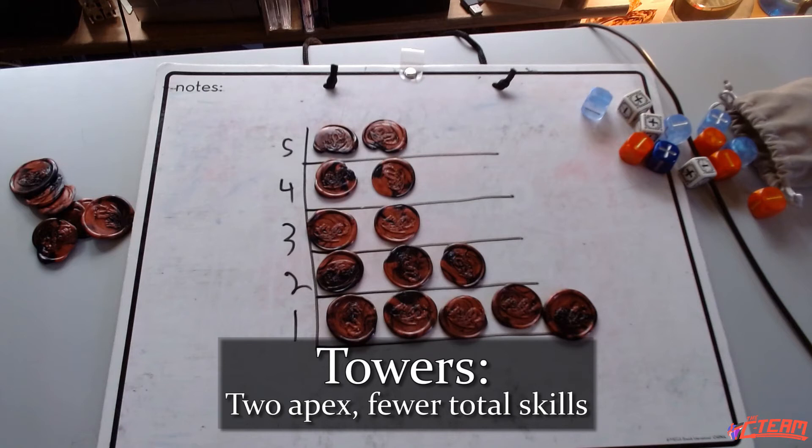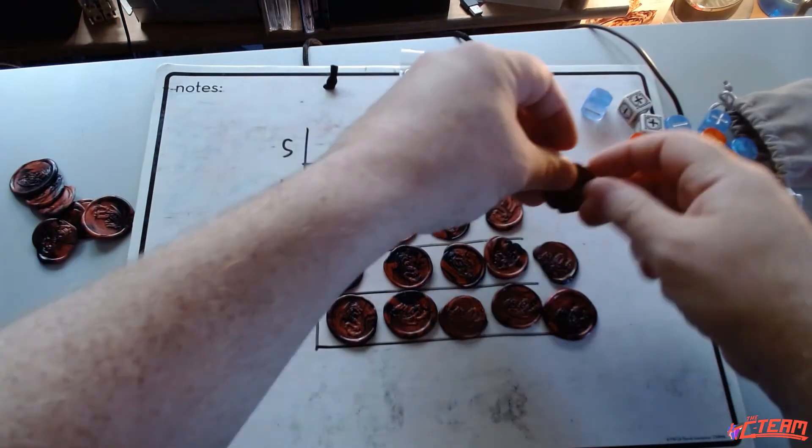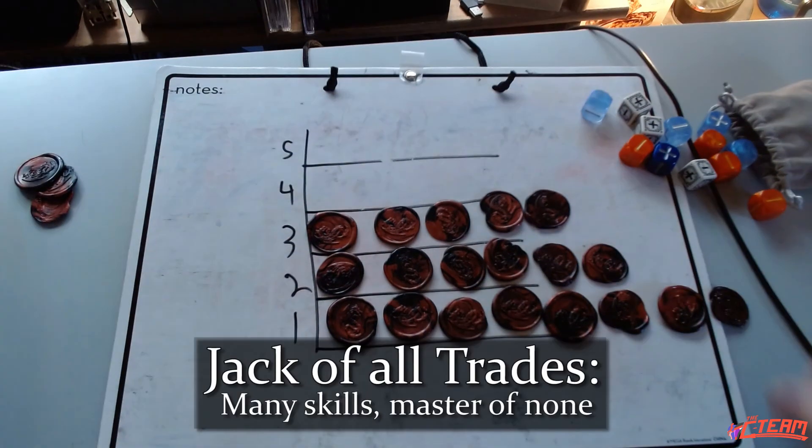There are variations — you could top out at four, or go with what I call the jack of all trades, where you top out at three so you don't really have any apex skills but you have several at three and far more overall. This ends up with 19 total skills listed out of 25, so you have a base covering almost everything. You're not super great at anything, which you can augment with stunts and powers we'll cover in a later video, but you have your hand in for almost every skill you'll need.